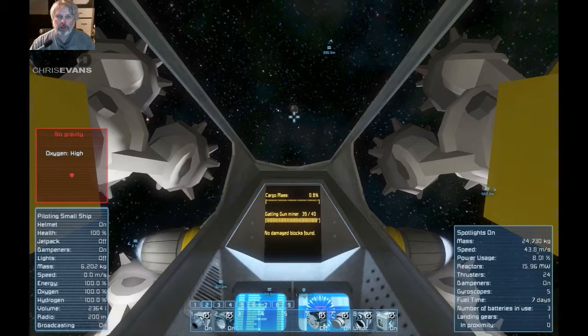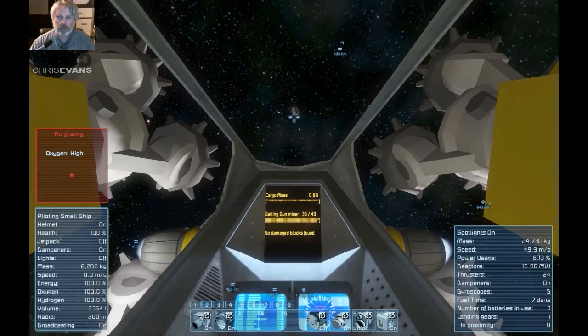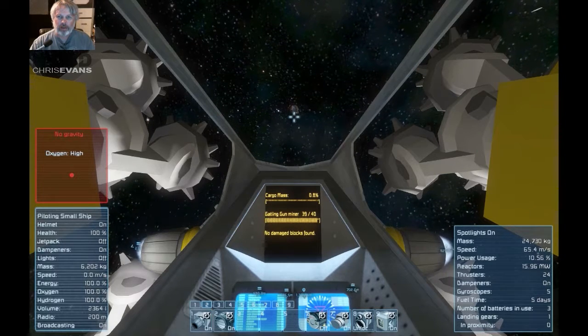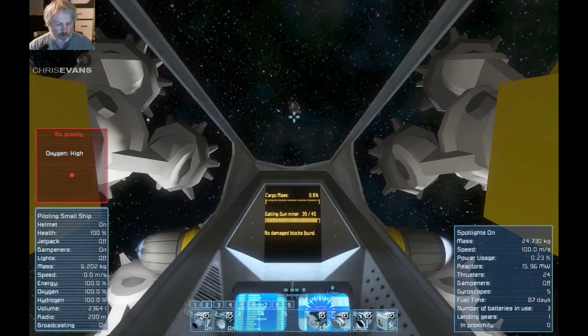So, as a rule, when I'm going to an asteroid — or anything for that matter — and I'm flying towards it, I don't aim right at it. I could aim right at it, but that's a bad idea. I aim slightly up to the side. That way, if I overshoot, which I generally do, I'm not going to go careening into it. I also don't turn off the inertial dampeners until I'm up to 100 meters per second, because it can drift a little bit if you do that. You keep the inertial dampeners on, it keeps going straight. Then, once you hit 100 meters per second, you let go and you can just coast.